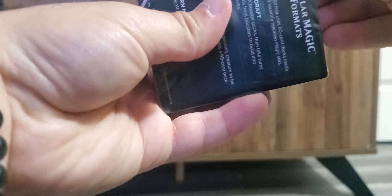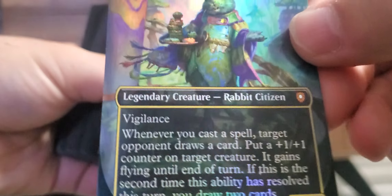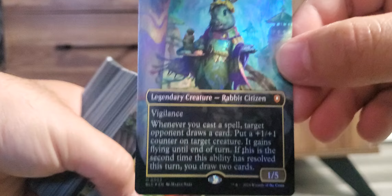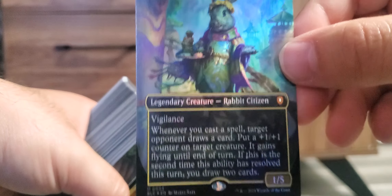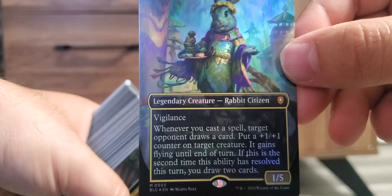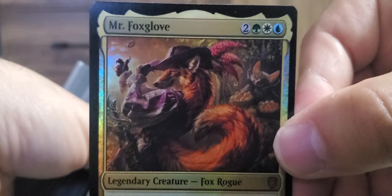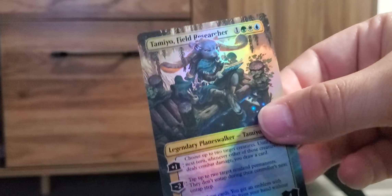Alright, let's see what you've got for me, Miss Bumbleflower. I don't know if I'll go through every single card, but here's our commander — Miss Bumbleflower. She's got vigilance, which is very good. Whenever you cast a spell, the target opponent draws a card and you put a 1/1 counter on a target creature, which gains flying until end of turn. If this is the second time the ability has resolved, draw two cards — that's pretty neat. Next is Mr. Foxglove — look at this guy.